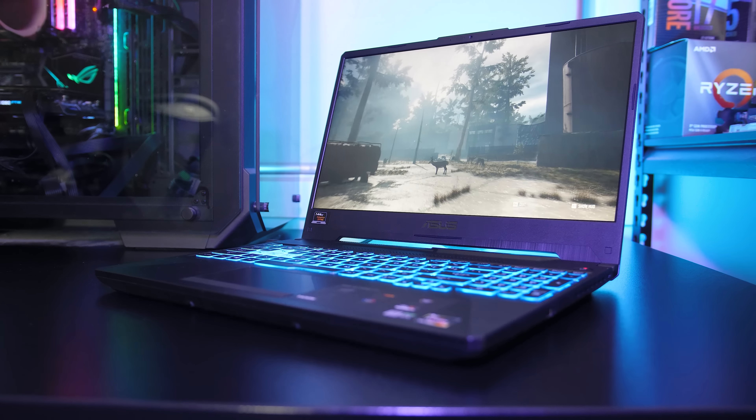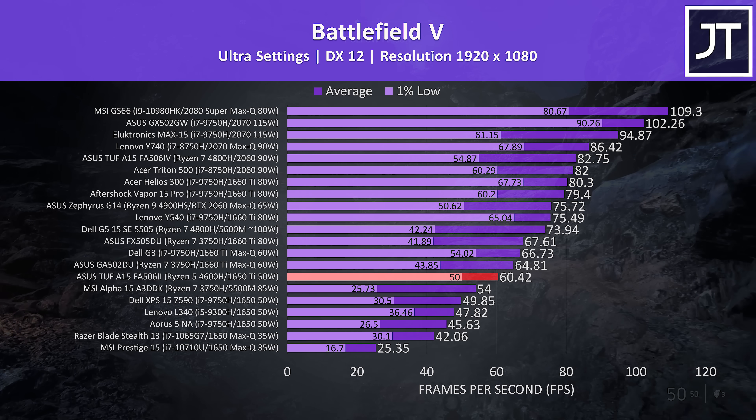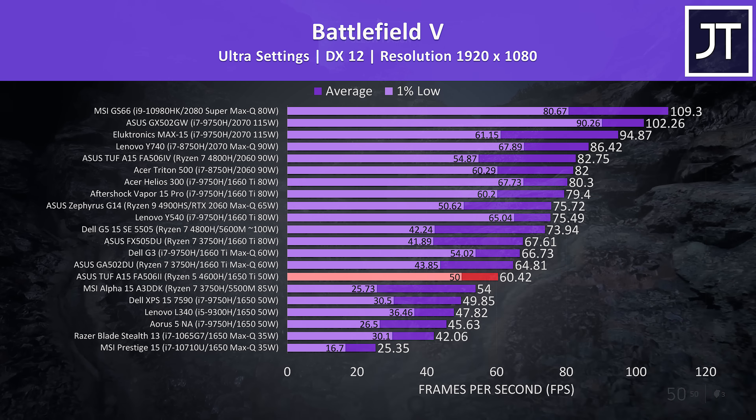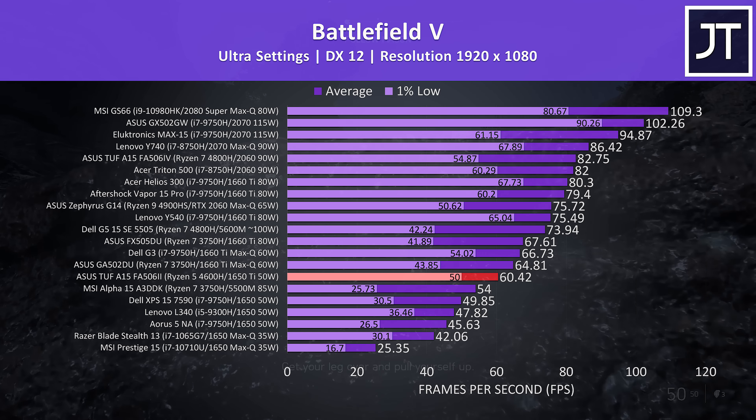Let's take a look at how this config of the ASUS TUF A15 compares with other laptops — use these results as a rough guide only, as they were tested at different times with different drivers. In Battlefield 5, I've got the A15 highlighted in red. This is the first laptop with GTX 1650 Ti graphics I've ever tested, so there's no others to compare against at the moment. I found it interesting that the lower wattage part was beating the 85W 5500M just below it, though there's also a big difference between the older 3750H and 4600H CPUs.